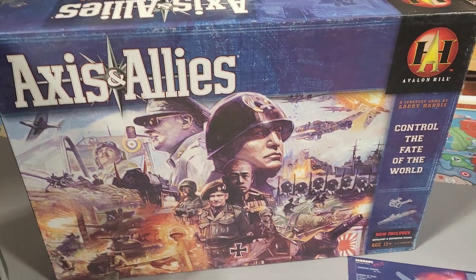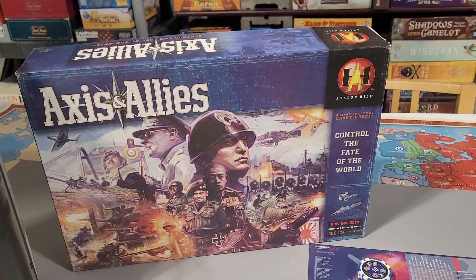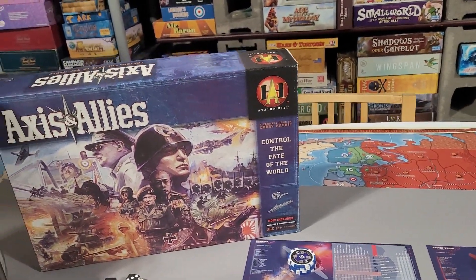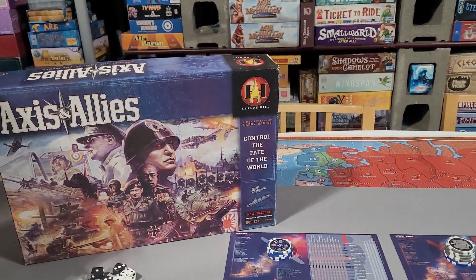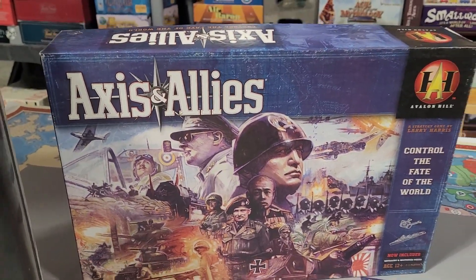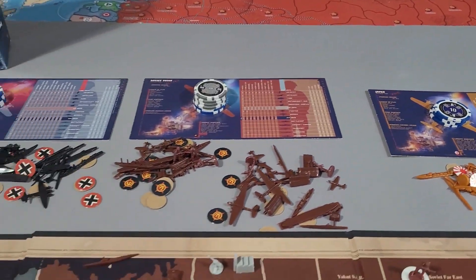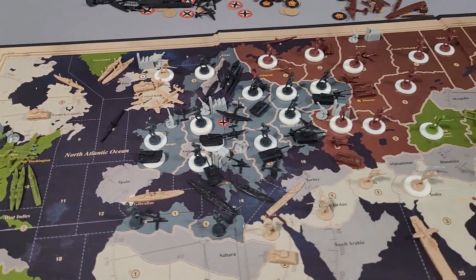Hello everybody and welcome back to the Hilltop Hillbox here in Abbotsford, British Columbia, Canada. It's been a bit of a while — we've had a lot of stuff going on, not the least of which is massive amounts of snow and ice. Today it's actually raining and up to plus three Celsius, about 37-38 Fahrenheit. It's Christmas Eve, and I'm going to give you an Axis and Allies Revised solo game today.